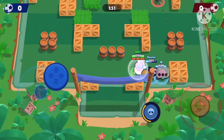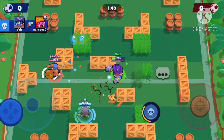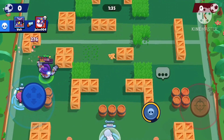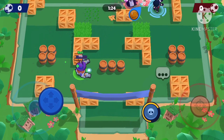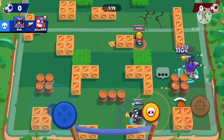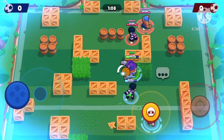I didn't realize Primo was in that bush — I need to roll away. I did manage to take down that Jackie though, which is good. Taking down that Primo, helping out my Gene. I have the ball now — let's see if I can self-pass it. I can — but Jackie saved it there. Their Primo did open up their wall a bit, so that's good for us.